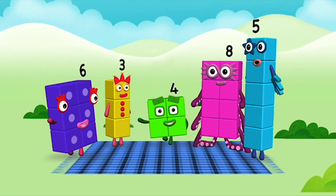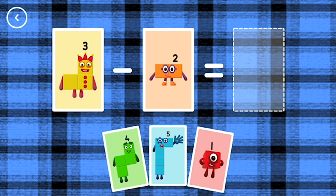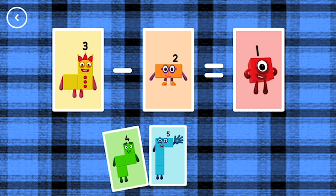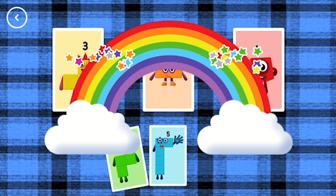Hello! If you start with this many and take away this many, how many are left? 1, 3, minus 2, equals 1. That's the correct answer.